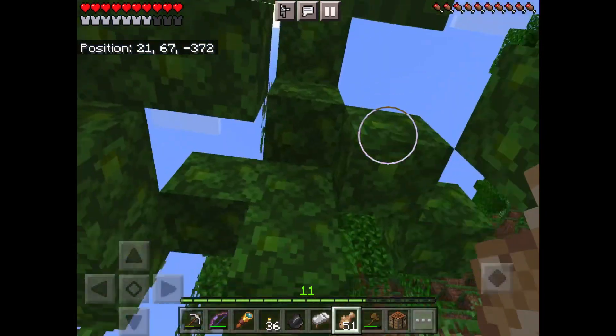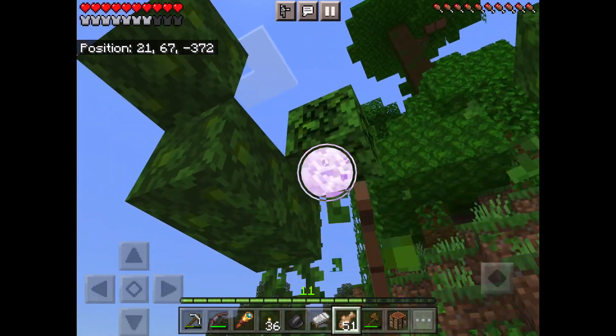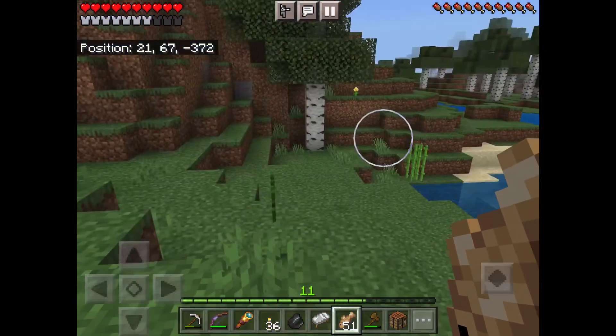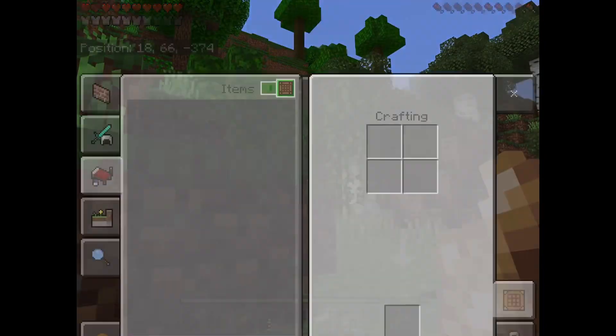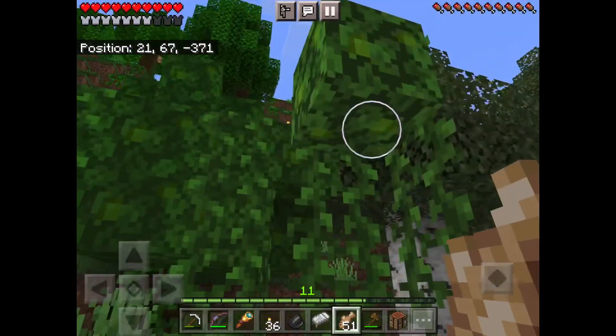How many saplings have I dropped? None so far. Oh, there's a sapling — and another one. Three saplings! One more sapling — come on. No. Oh, there's another one. How many did I get? Three. Okay, that's good enough.